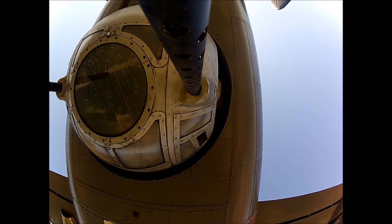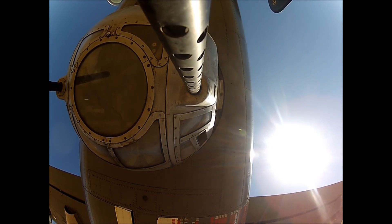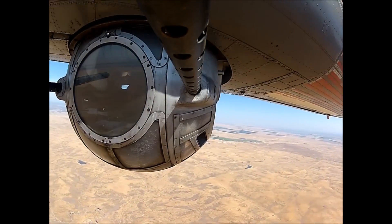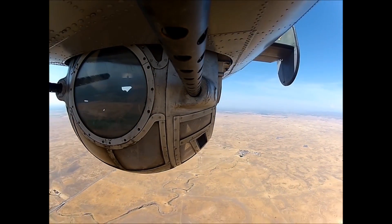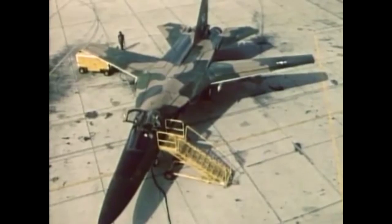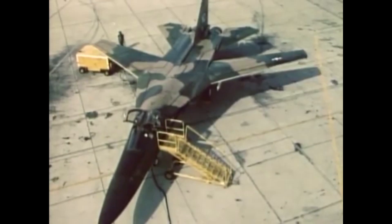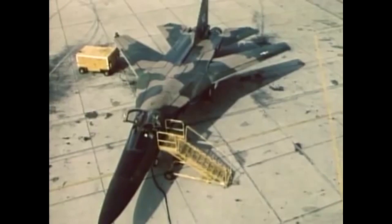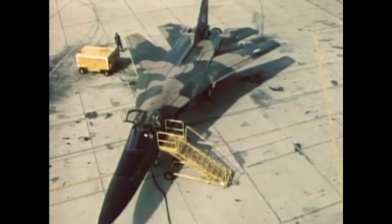Some aircraft hardpoints are moveable. WWII aircraft such as the B-17 Flying Fortress and the B-29 Super Fortress had manned gun turrets to allow for defence from fighter aircraft. Some more modern aircraft such as the F-111 and the Tornado have rotating pylons on their variable geometry wings to keep the pylons and the weapons pointed forwards as the wings sweep.